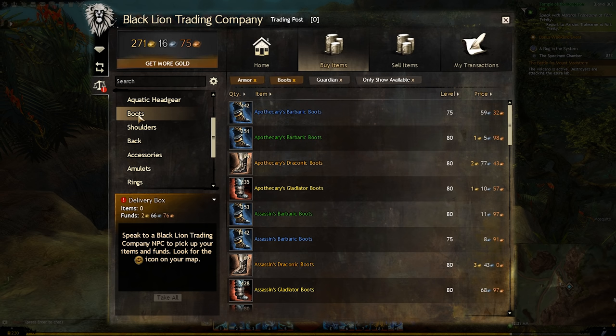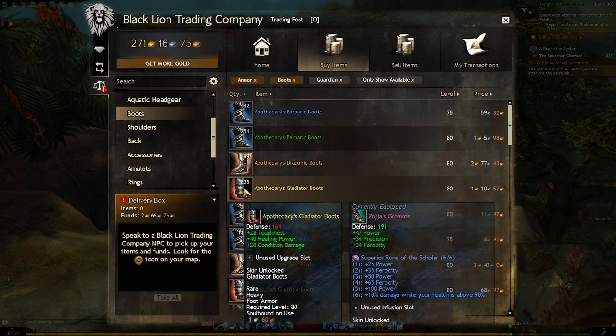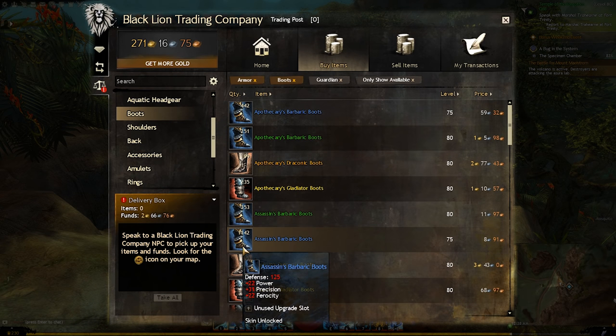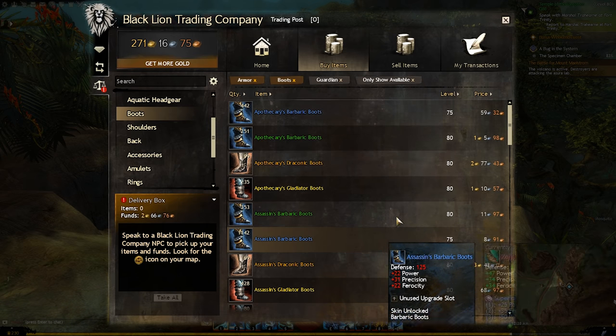Clicking on boots is going to bring up a list of a ton of boots being sold on the trading post, and what you might not notice at first is these are actually filtered by your profession. This is a default setting and it can be changed if you're currently playing, say, a guardian and you want to get some gear for a mesmer or something else. There are a lot of ways to filter your search results, so let's talk about some of the basic ways.